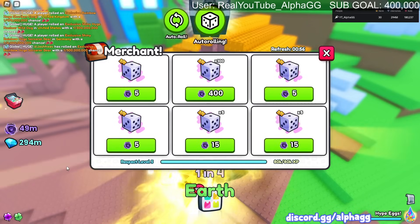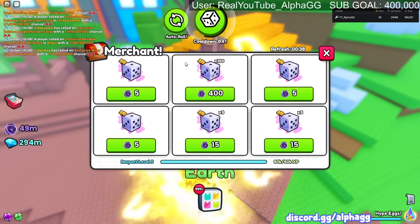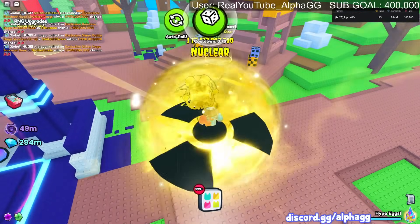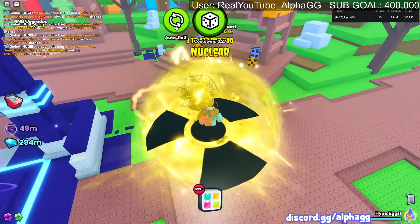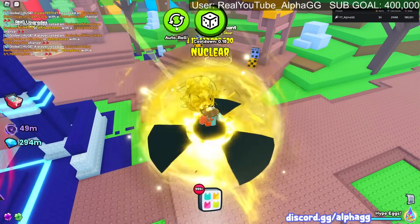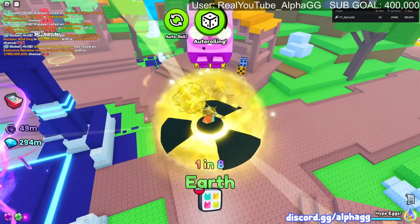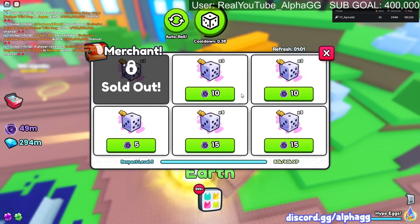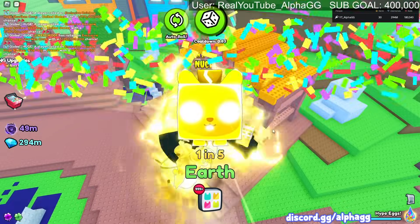Someone mentioned a double roll bug - if you quickly turn off and back on the auto roll button you get a double roll. Let me try it. Okay so if you spam the auto roll, turn it off and back on really quickly, it rolls two at a time but only shows one. I guess I'm double rolling right now - that's why it's not showing it sometimes. It is double rolling - I'm rolling quicker now.